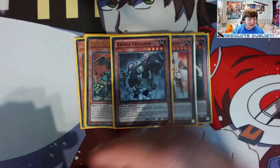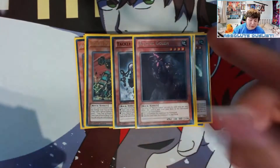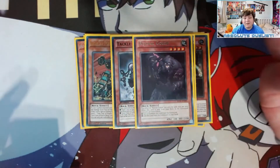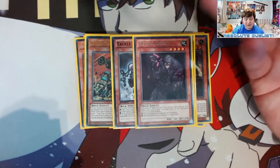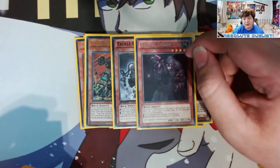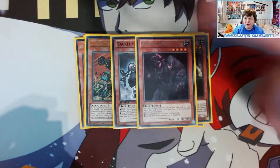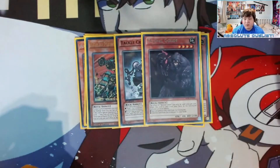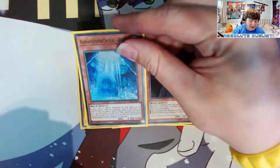We also play one Revival Golem because when this card is sent from the deck to the graveyard you can special summon it. We're playing Foolish Burial, Miracle Rupture, and Adamancipator Signs so we can send rock monsters to the graveyard for free summons. It's just a free rock monster we can use to go into more plays, so Revival Golem is just a really really strong card.